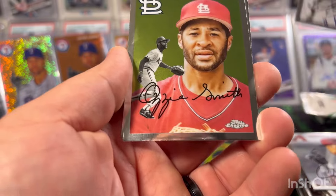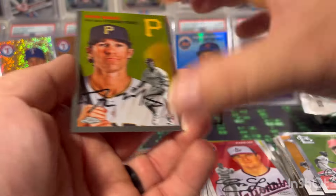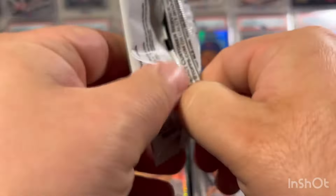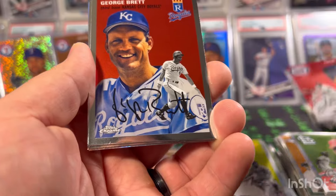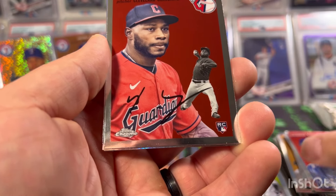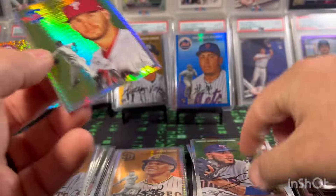Pack six: base pack — Alec Manoah, Ozzie Smith, Evan Lee rookie, and Drew Maggi. Two packs left — want to thank everybody for joining me, always appreciate the support. Another prism: Jack Morris, George Brett, Zach Wheeler, and Simone Woods Richardson.